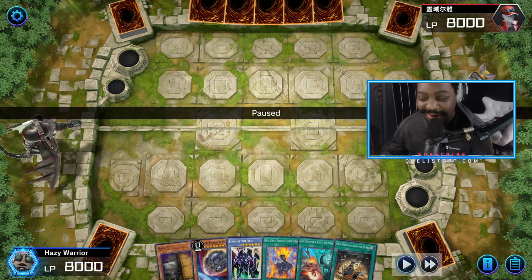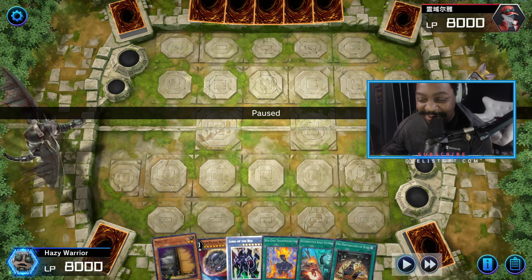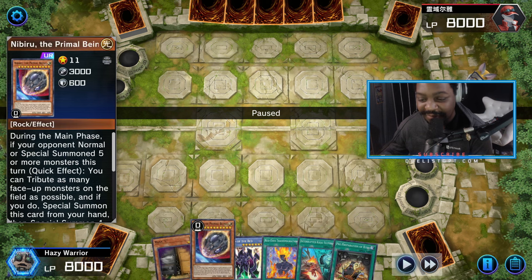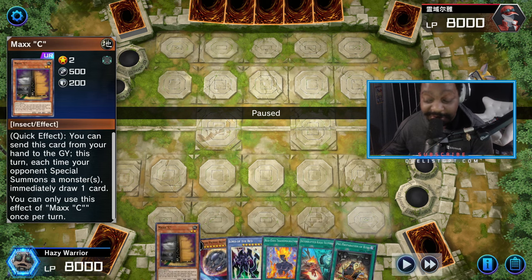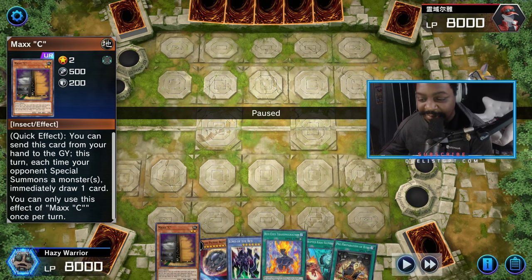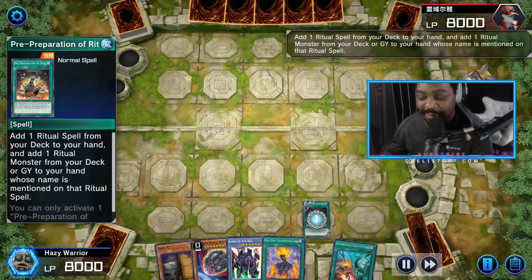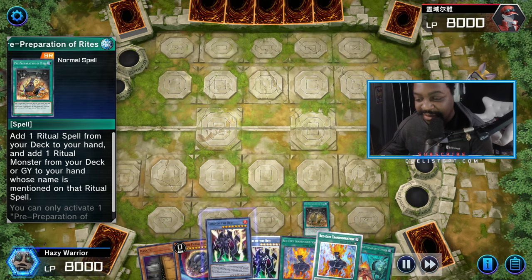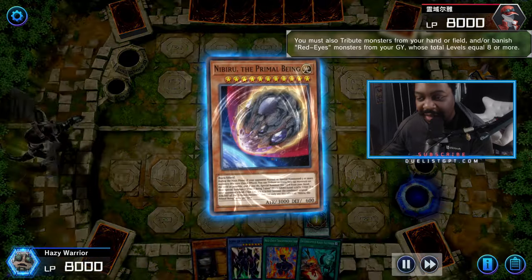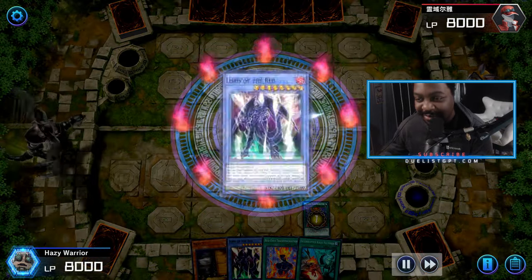Starting this new duel going second, our opponent didn't play anything. We opened with a bunch of reactionary hand traps and go-second board breakers, which is totally fine, but since our opponent didn't play anything that actually works against us — we won't be able to OTK, but we can set up a decent board with Lord of the Red and Maxi. So we use Pre-Preparation of Rites to add Red-Eyes Transmigration and Lord of the Red, pop the Transmigration to send Primal Being Nibiru to the graveyard, and ritual summon Lord of the Red.